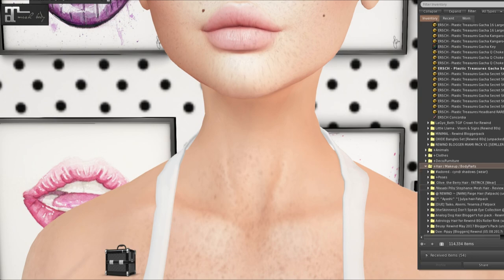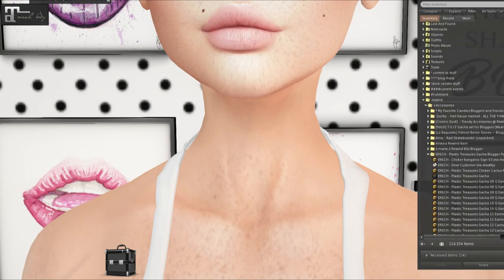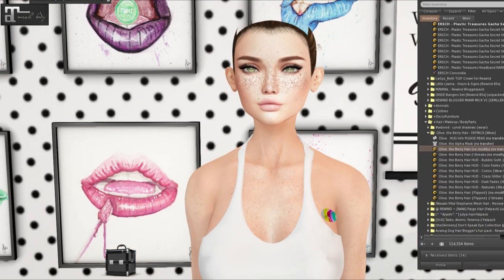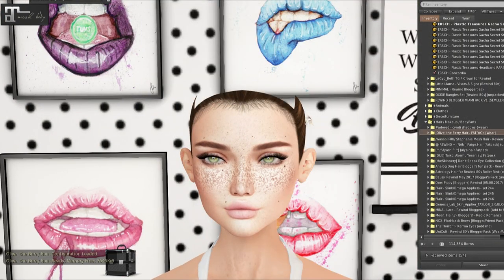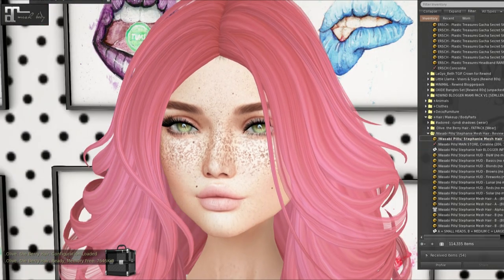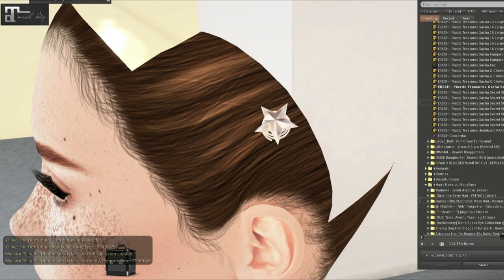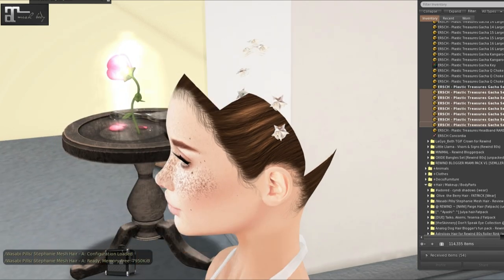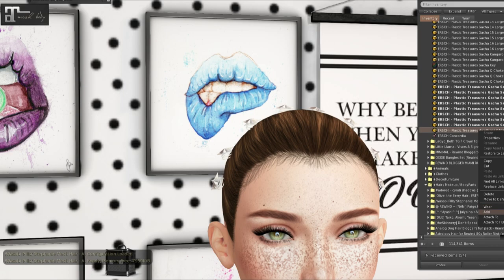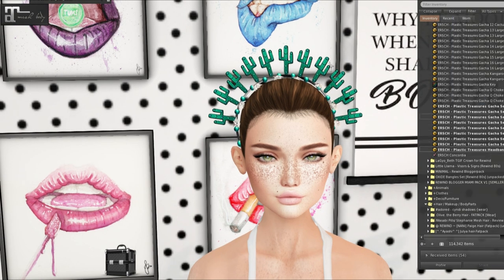And then we have hair clips. I guess I need hair again. I'll put on a random hair — let's try Olive berry hair, or maybe Wasabi Pills. These are too big for these clips, so I'm just going to show you the clips. Let's put all of them on. They all wrap around the head — cute little star clips! And then we also have the Treasure's headband rare. Oh, little cacti, how cute! There's a resizer in that as well.